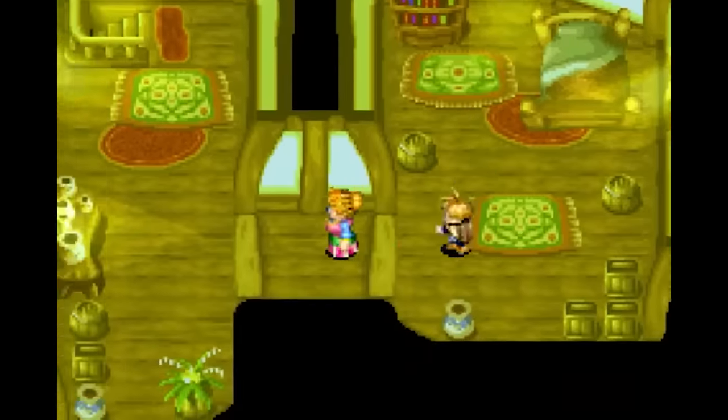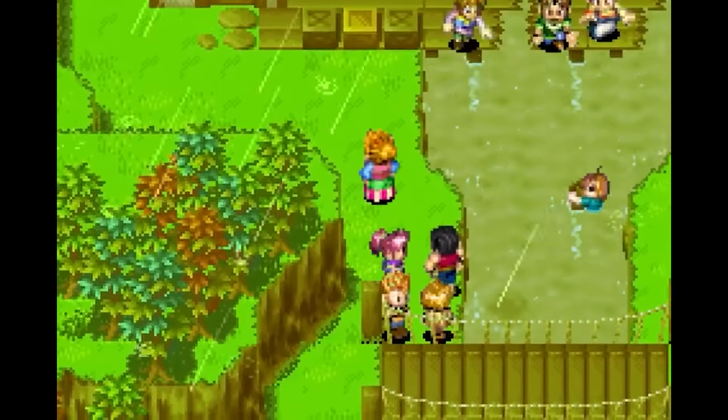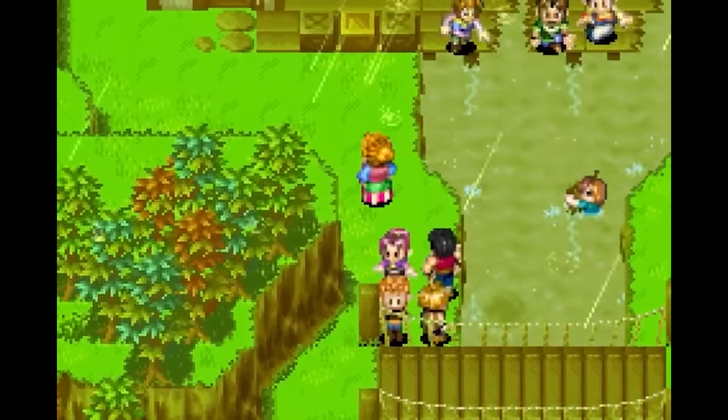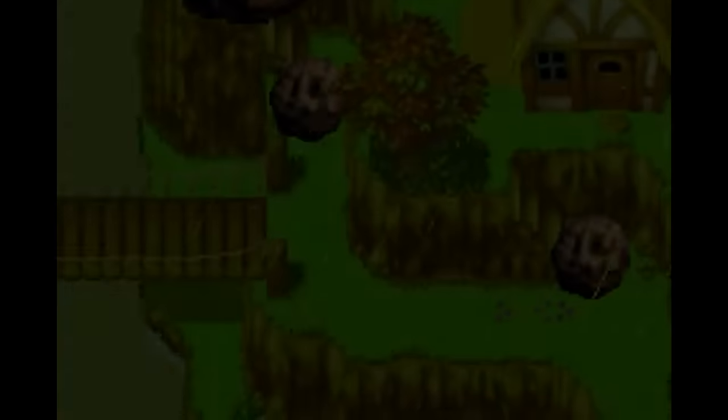It is a high and lonely destiny to be the only 17-year-old who can save the entire world — probably too much responsibility for someone who doesn't wash their own socks. But such is the destiny of Isaac, the main character of Game Boy Advance RPG Golden Sun, whose day goes from bad to worse when his village is hit by a raging storm and destructive avalanche, then his dad is crushed by a massive boulder.